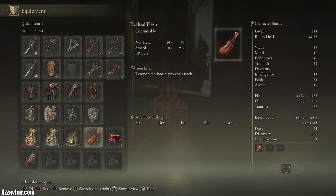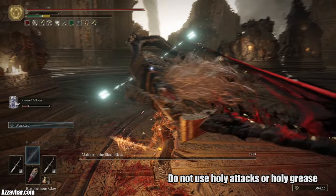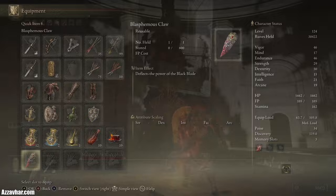We'll also be using exalted flesh to boost physical attack, and I'll also pop on some fire grease to increase our attack even more. He's not really weak to fire, magic, lightning or anything like that, but using grease can buff your attacks a little. He is quite resistant to holy so don't use holy grease. Malaketh is quite weak to physical attacks, so if you can get up close and personal and start slicing and smashing away you should do some decent damage.